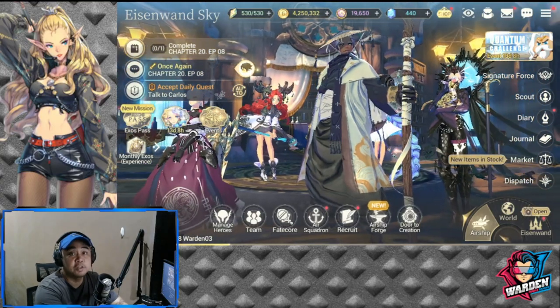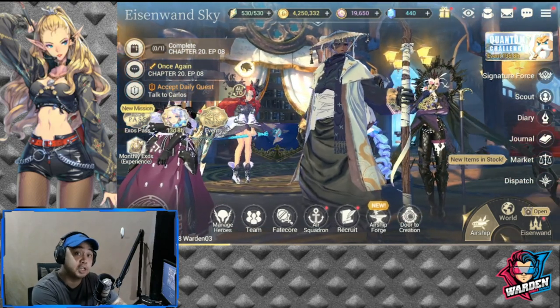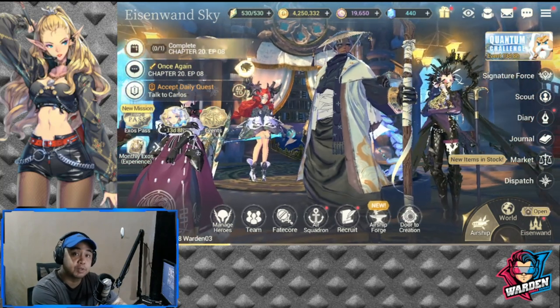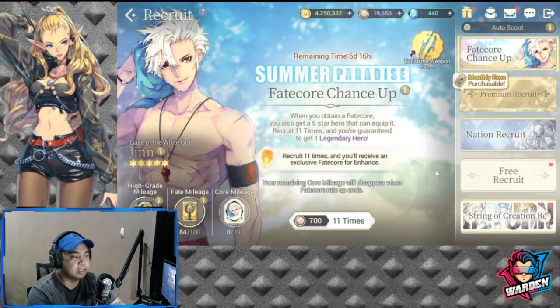Hey everyone, welcome back to another Exo Zeros video. Today we're going to summon for Black FC Jin. But before that, if you want updated Exo Zeros content, please hit the subscribe button down below.